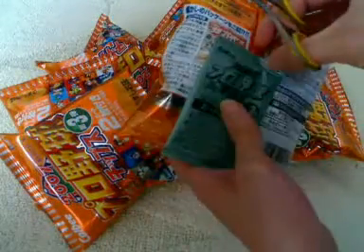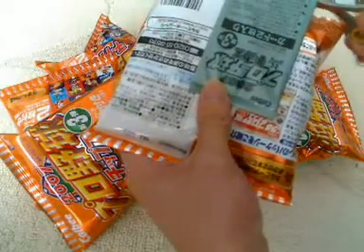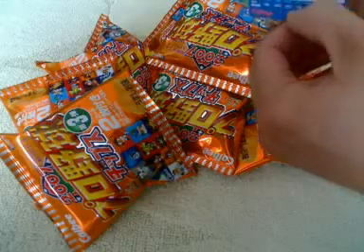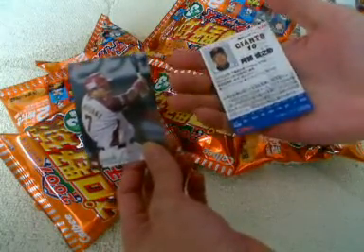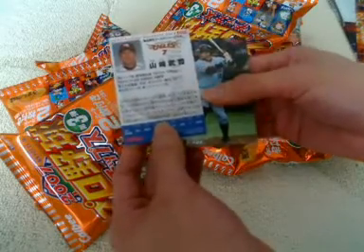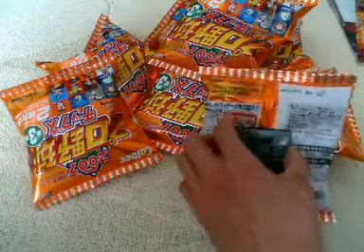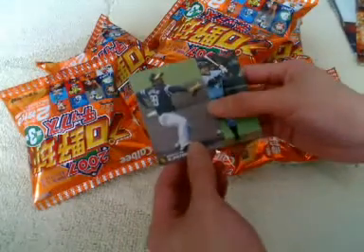Let's try this bag here. Two interesting cards: Abe and Yamazaki. He was the homerun leader for the Rakuten Eagles this year. And here we have another Abe card and an Otenari card.